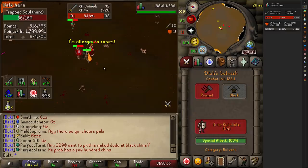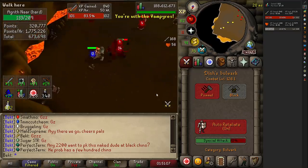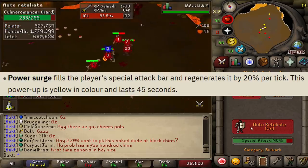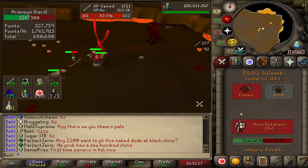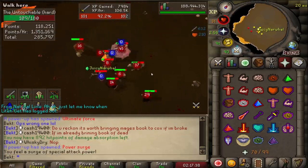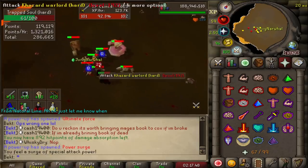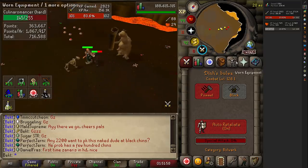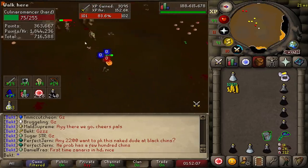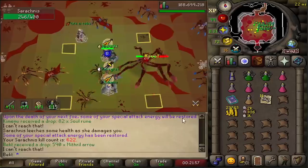Even with getting wrecked at the end, this setup in the Inferno is pretty awesome - not as quick as the meta but much more AFK and chill, definitely good for a cheap AFK way to reach the final waves. The second place I tested it is Nightmare Zone, which is also a new meta. You get power surge power-ups that give unlimited special attack for 40 seconds, and because this is the strongest spec in the game you get a crazy amount of points and XP per hour. With one friend, eight monsters spawn instead of four - I was getting 150,000 XP per hour.